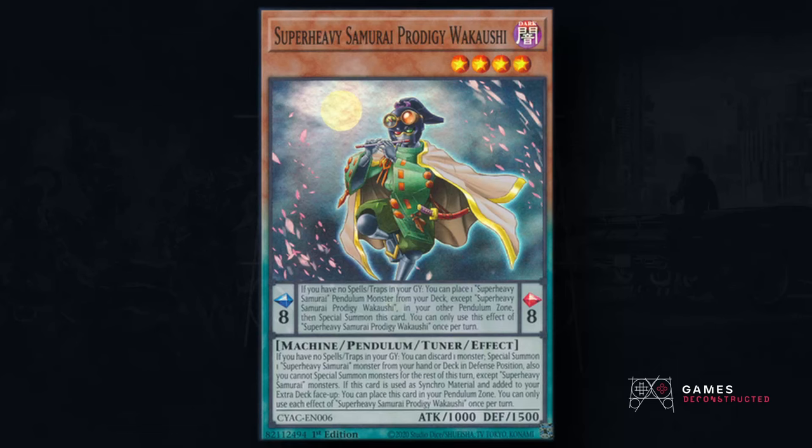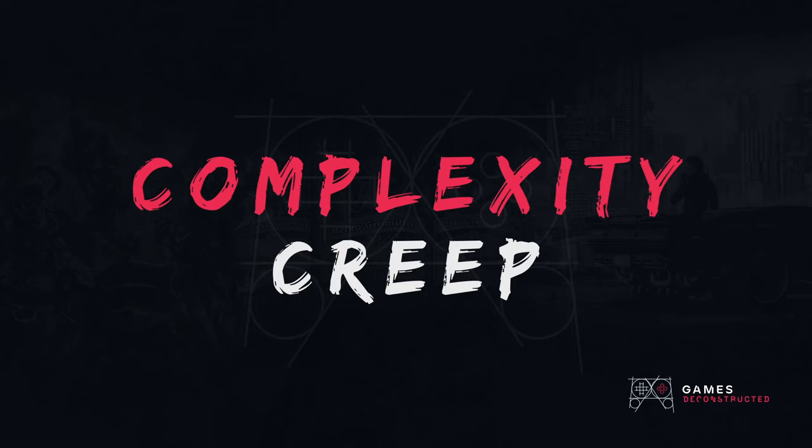This is a modern Yu-Gi-Oh card. Can you tell what it does at a glance? Because I sure as hell cannot. And I've often heard that this may be due to something called complexity creep — that TCG cards get more and more difficult to understand, less intuitive over the game's life cycle as expansions are printed out.